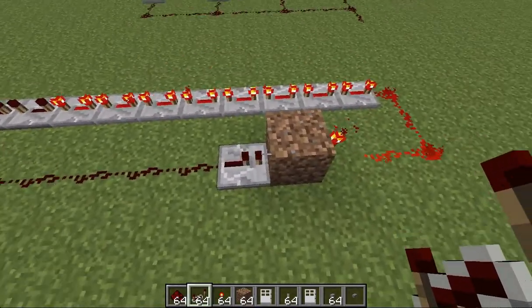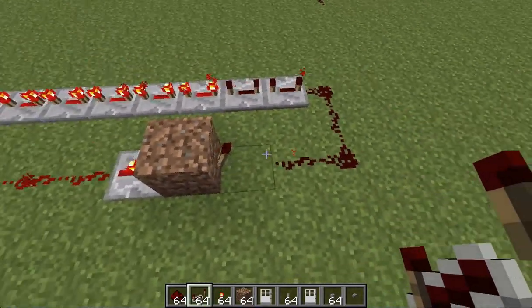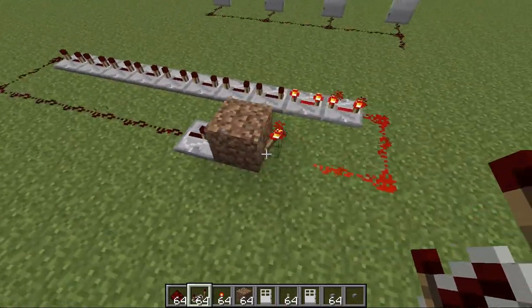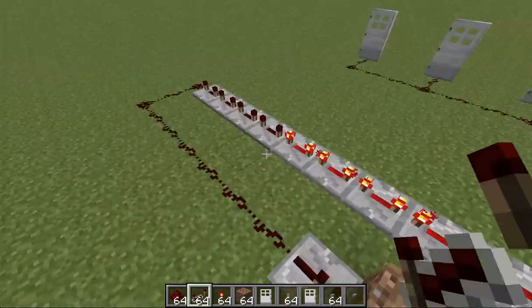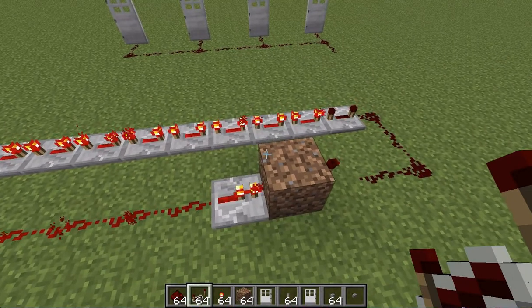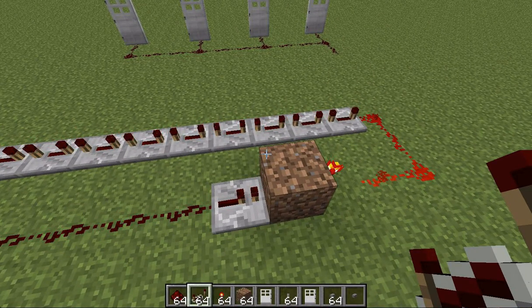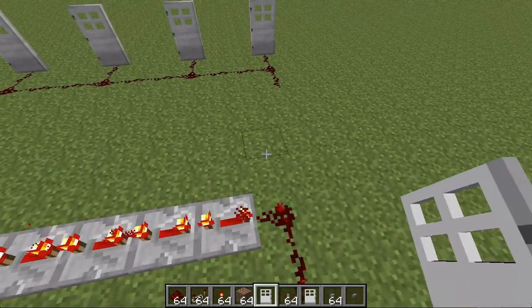...and through this repeater it'll turn off, but that then goes through here and turns off, but then that turns back on again. So it goes around here and turns that off again, and so it builds an infinite redstone loop. Now just to demonstrate this, I'm going to attach something from here — not from this block, it has to be attached from the redstone.